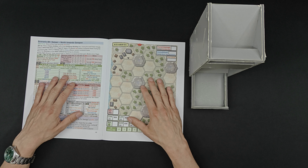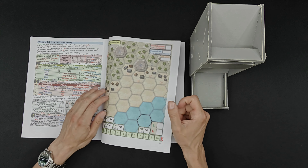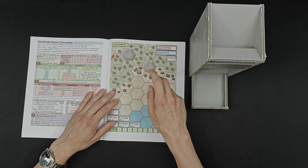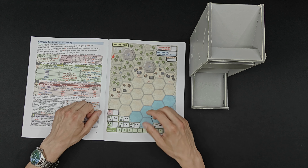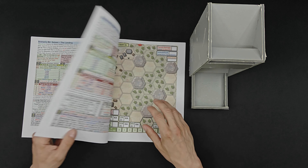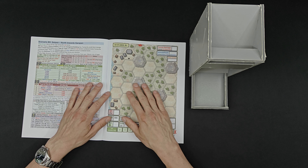Hey guys, welcome back to the World War II Solitaire board game channel and another week of Lone Sherman: The Pacific. Last time we played Saipan - the landing - we failed our mission. However, we did take out one of the two heavy artillery; we were attacking the second one and getting close to our exit area, but we lost due to too many friendly US casualties. So now we're moving on to scenario B5, Saipan North Towards Garapan.